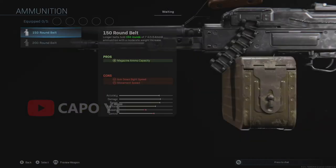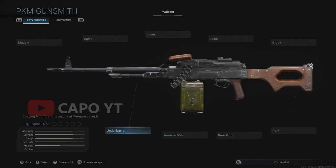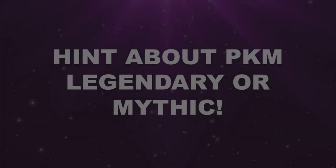When it comes to ammunition, just like the RPD, we have a 150 round belt and a 200 round belt. The under barrel attachments are also not so different.